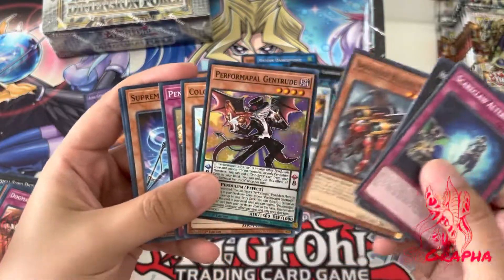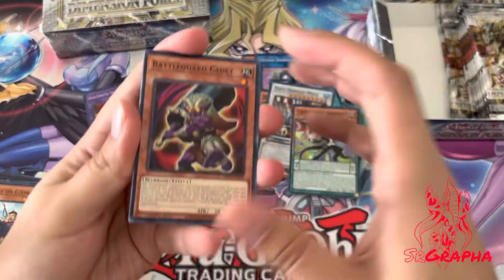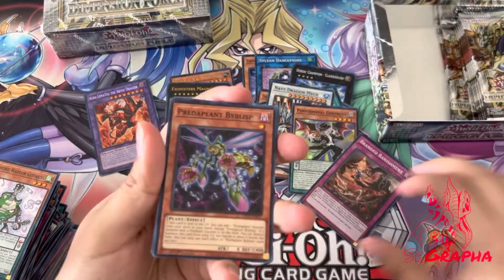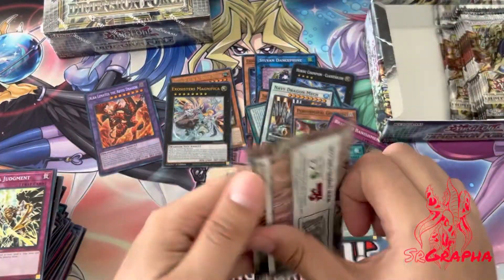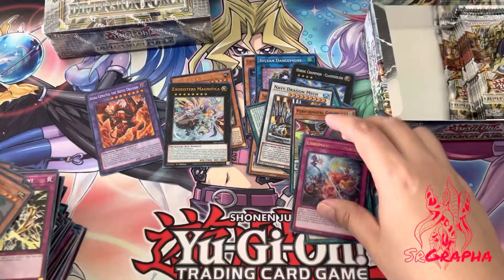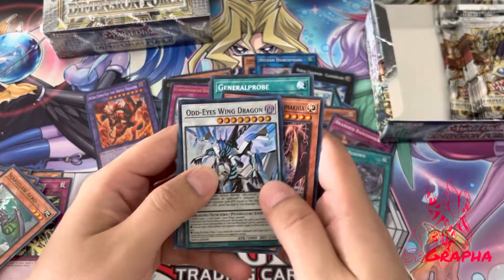Performapal Gentrude — our next super rare. I feel like the foil is kind of subtle in this set; I feel like I'm skipping over the super rares really easily because they kind of look like commons. Branded Banishment — cool, see there you go, I'm getting all the branded stuff. Maybe that's my calling to build a branded deck. Zombie Reborn, nice. Libromancer Displaced — okay cool. Our next ultra rare — Wing Dragon, cool. I wonder if Libromancers are competitive at all, at least some sort of tier two or three.